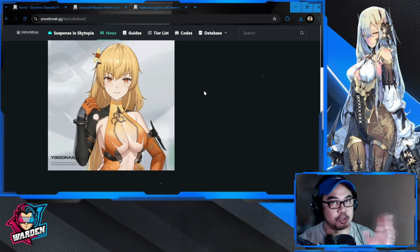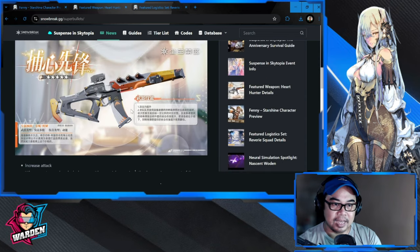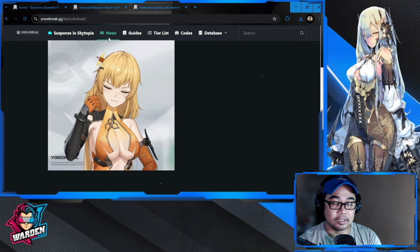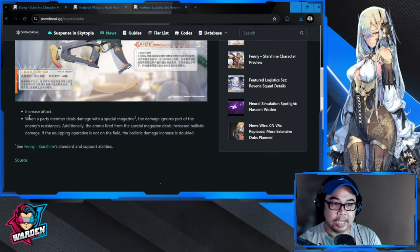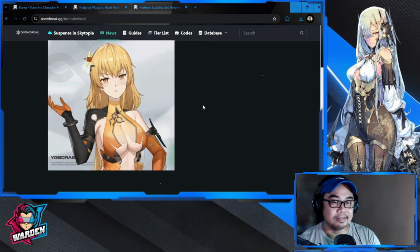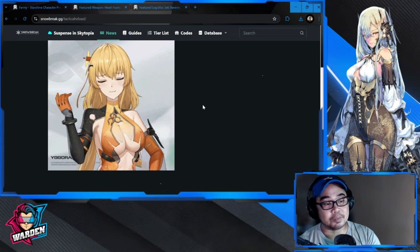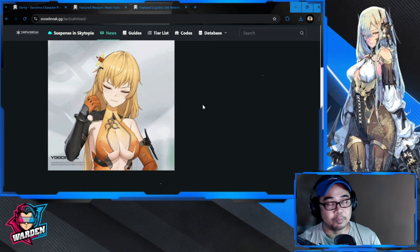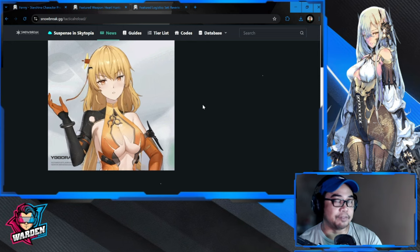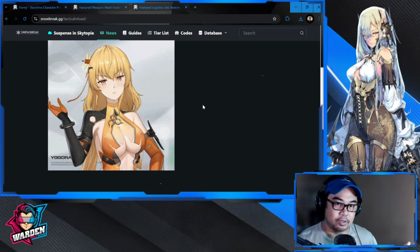Since she's free, her weapon is a must-pull, and the logistics are free as well. This is not a bad investment. She will be one of our top support operatives in the game. This weapon is a must-pull — I will confirm this tomorrow as I pull for it. She is a very welcome first anniversary gift. Make use of it, because Fanny Starshine will really help your team whether you're free-to-play or a spender.